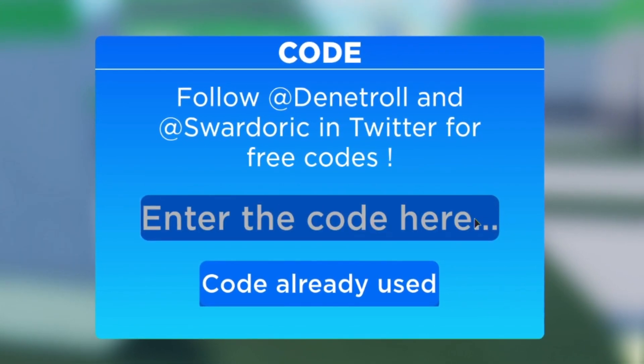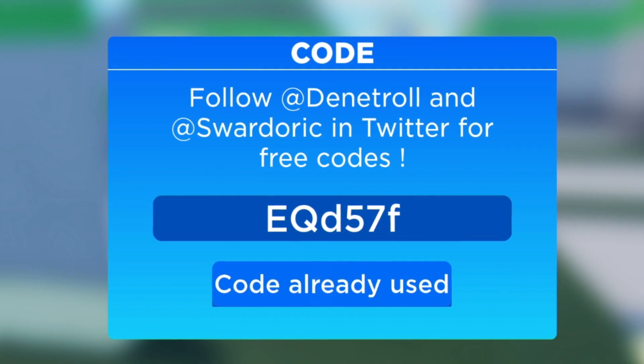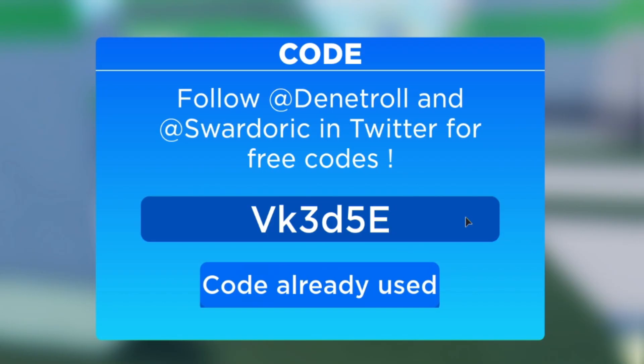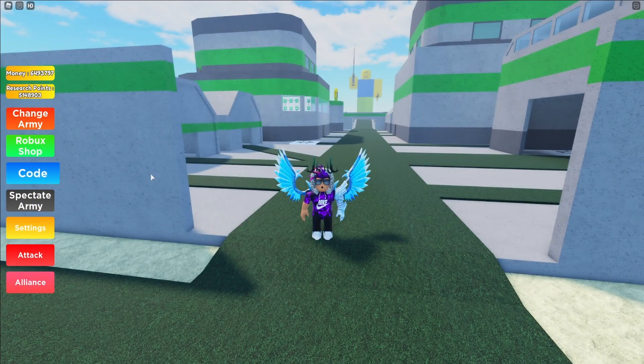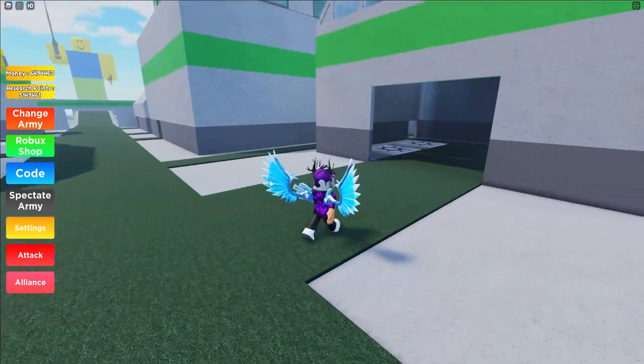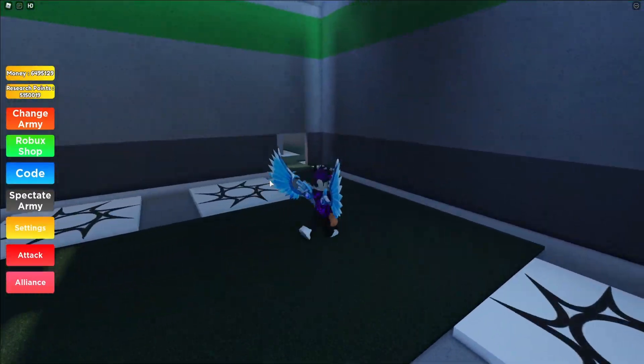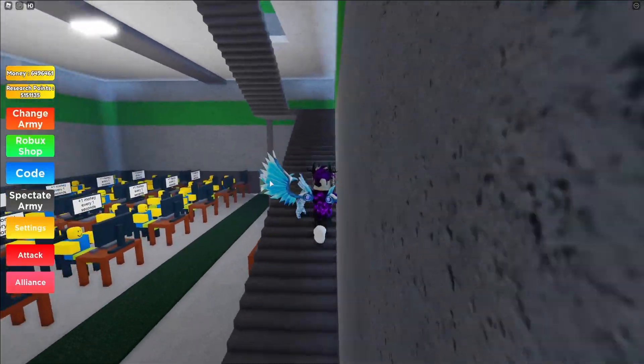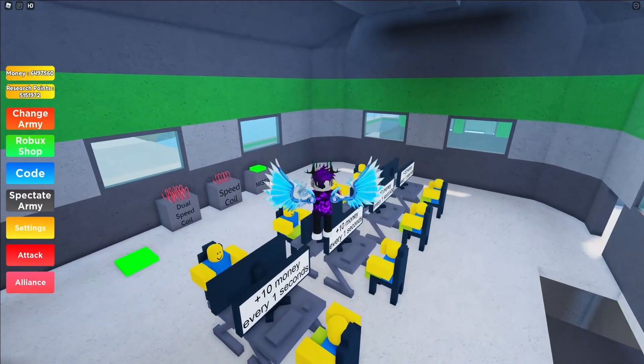Then we have code 'EQD57F,' and I'm going to end today's video with code 'BK3D5E' — I've already used that code. That covers all the working codes right now in Noob Army Tycoon. I'm going to end this video here. I hope you all enjoyed — if you did, make sure to like and subscribe to show some support. Peace out.